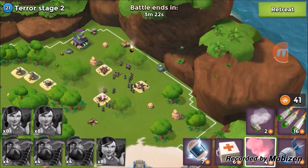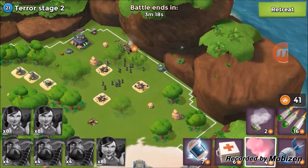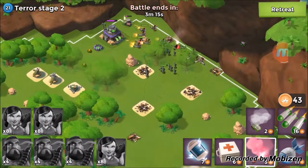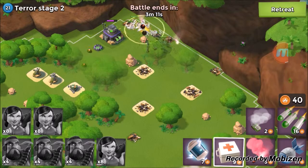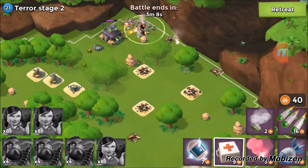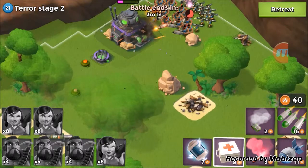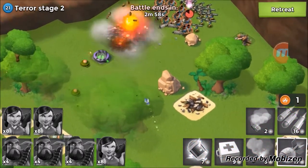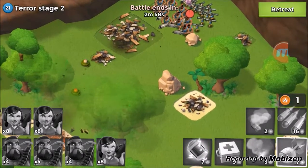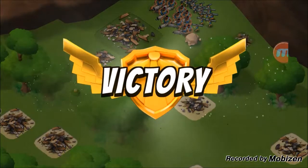It looks like that cannon has turned and might get a shot off on one of my zookas — nope, they just walked the right path. Now I'm going to flare them all the way up to the very corner. Med kit because a few of them took a tiny bit of damage from that machine gun. It looks like they have an angle where they can take out the HQ without being hit at all. Throw more artillery at it — and boom, artillery takes it down. Dr. Terror Volcano Island Stage 2 goes down casualty free!